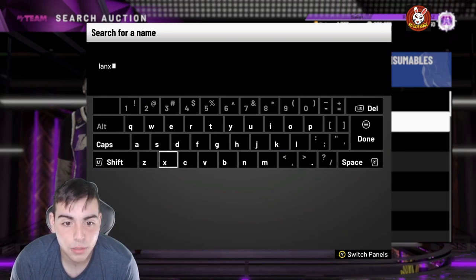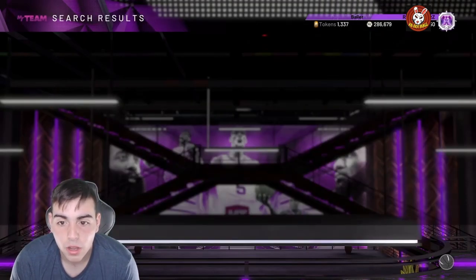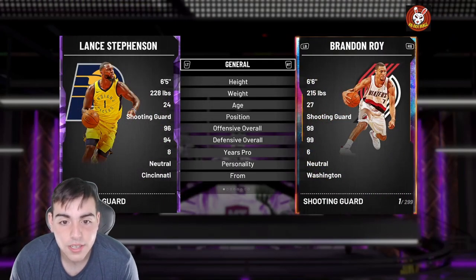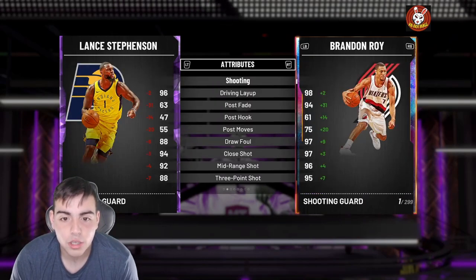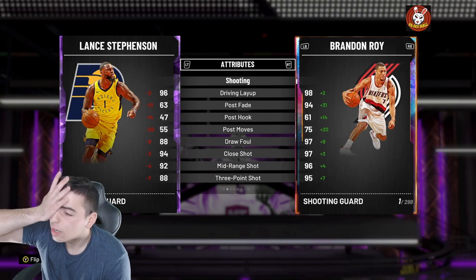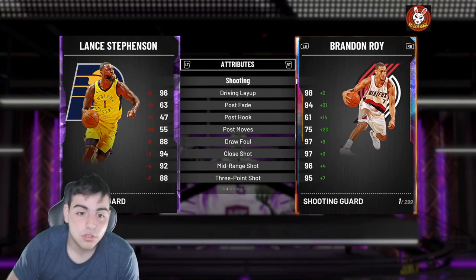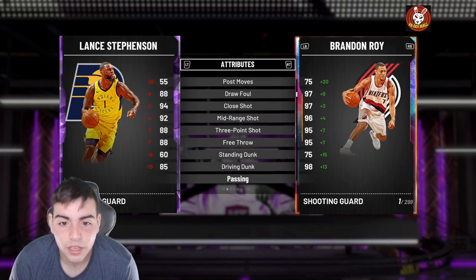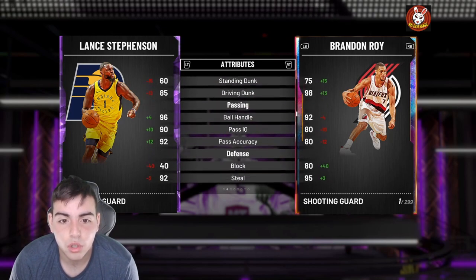I see a ton of people using him — DBG's using him. The new Lance card is amazing: 96, 94. He's got 9 Hall of Fame badges with 38 gold. I think he has more Hall of Fame badges than Grant Hill, or very close. Comparing him to Brandon Roy, he is definitely a little bit worse, but he's so, so cheap.